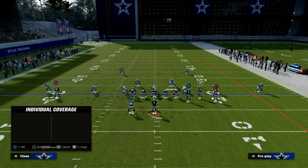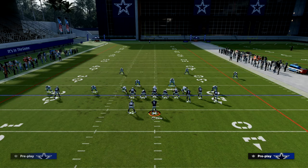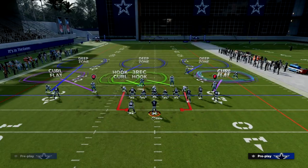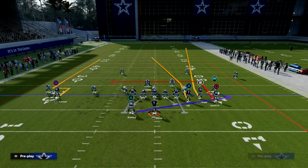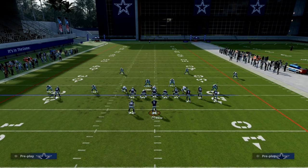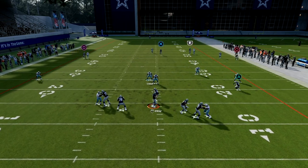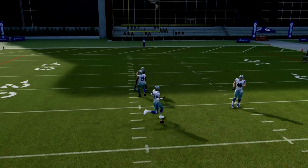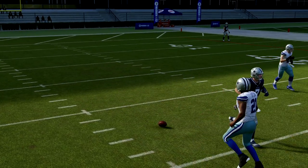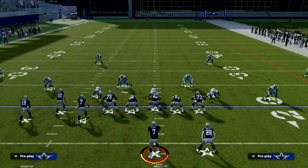If they come out with the bunch to the short side, all you have to do is audible to cover three cloud — and if you get in trouble, just back off the short side cornerback, which in this case is the guy to the right side of the screen. We saw that cover three cloud was a cover two killer on this setup. Now when they try to attack it, the corner route is covered, the seam streak is covered, and that sneaky beater route is also covered. You're able to lock down the best zone beater in the game and funnel them into taking what you give them defensively.